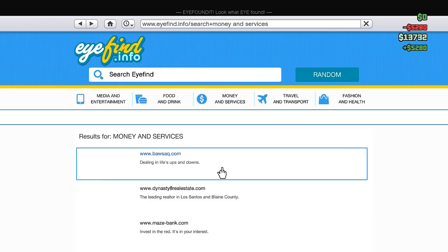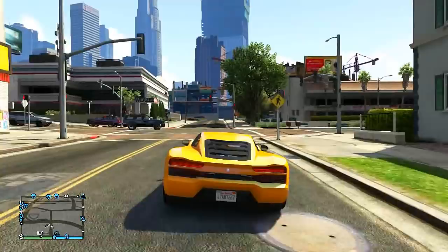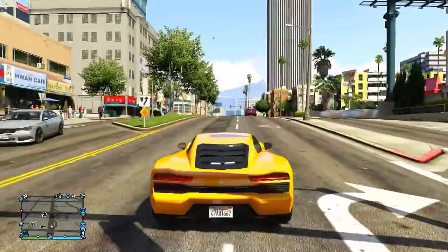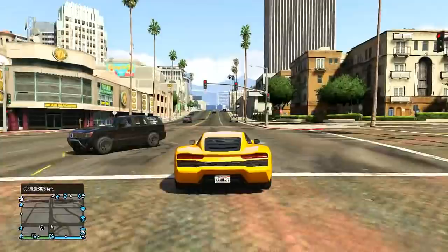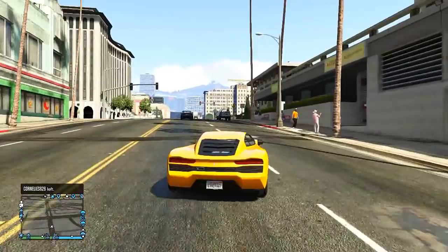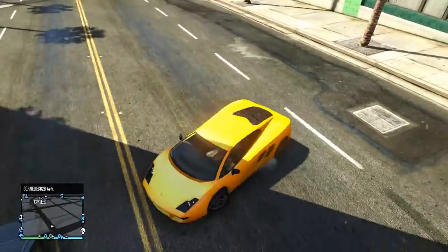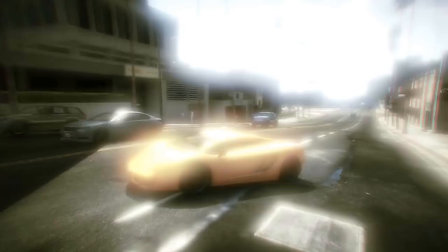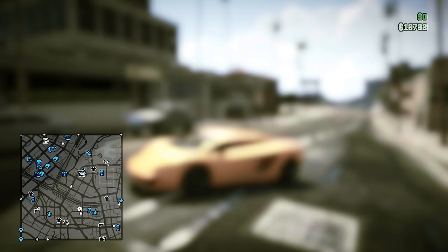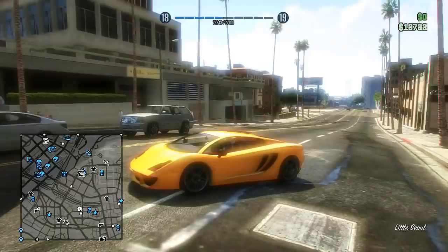We are flat broke, but guess what — we got a ballin' apartment and a Lambo, so that's all that matters. 13 grand. What do we want to do here, guys? Do we want to go to Los Santos yet, or should we go do another mission? Let's do one more mission, then go to Los Santos. God, I can't get over how badass this thing looks — so happy with it. Let's find a TDM around here.